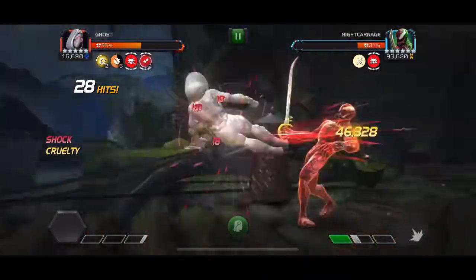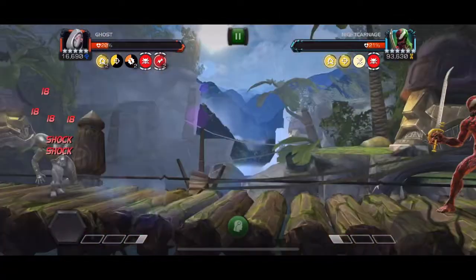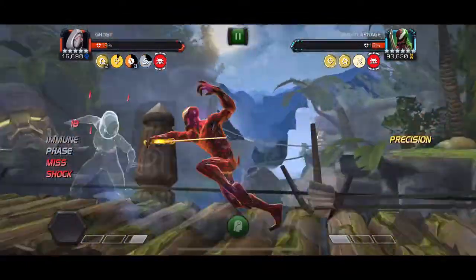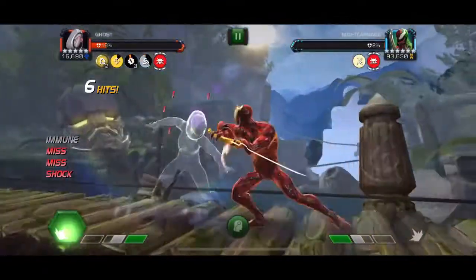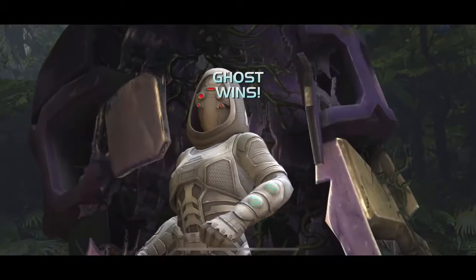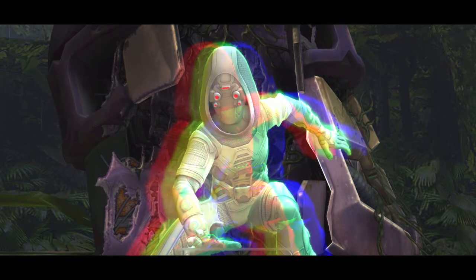For champions like Ghost you can turn that shock into damage, which is very nice — it makes for quite a quick fight. Basically this is an Evade fight where you have to have a way of dealing with shock debuffs and work around that. You can use any shock immune champion and just play cautiously like you would any other Evade fight, but Ghost works great. Doom would work, Quake would work, Silver Surfer would even work great. Let me know in the comment section below what champions you use for this fight, and I hope to see you in the next video.